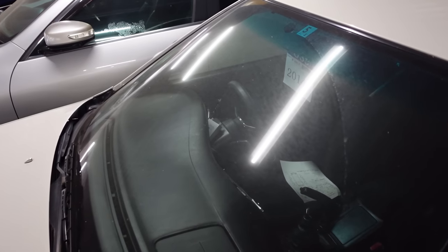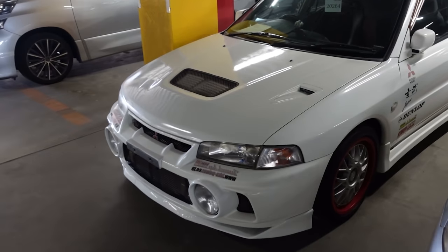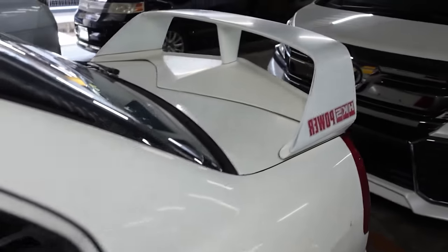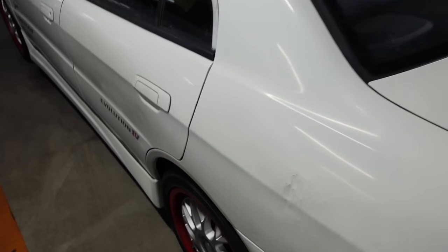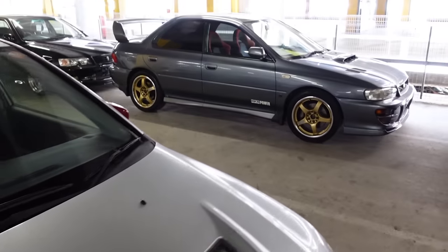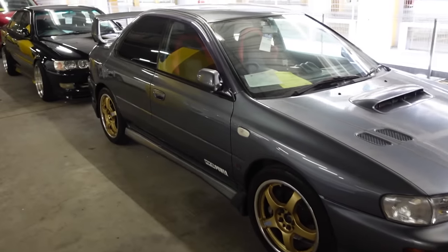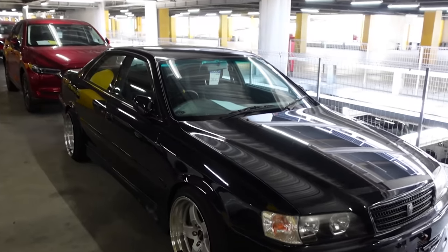High-mileage JZX100 Mark 2 noted. Got a nice Evo 4 here — these are kind of nice. It was definitely raced at some point — you can see the trunk got bashed out and they tried bashing it from the inside, which is pretty typical on rally-driven ones. Also spotted a nice GC8 with old Gram Light wheels — gotta get a Subaru soon. And another JZX100 Chaser turbo.